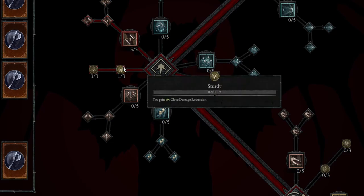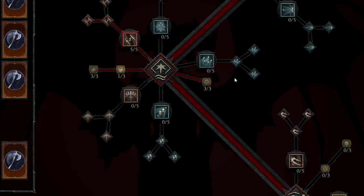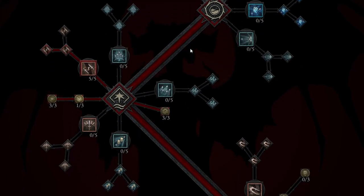We're also going to take Sturdy — you gain 4% close damage reduction — as well as Siphoning Strikes: heal for 3% of your maximum life when you critically strike close enemies. That's going to make sure you are staying alive very well in some of these big mob areas. We also have the Stutter Step passive: critically striking an enemy grants 15% movement speed for 4 seconds. This build is going to be all about mobility and getting around quickly, and that's why we've taken about 3 passives focused on movement speed.